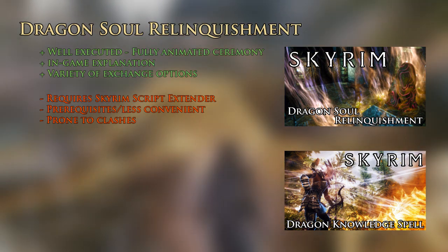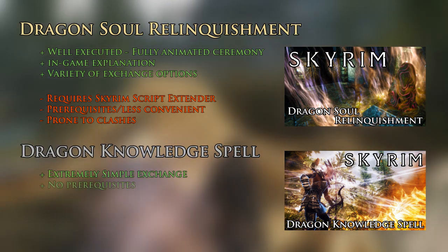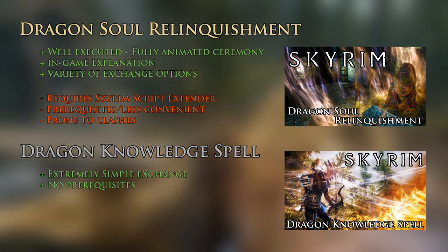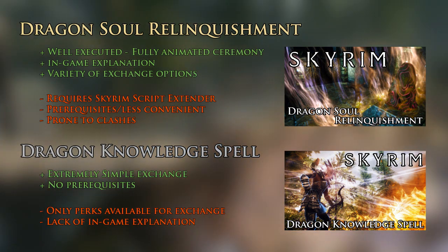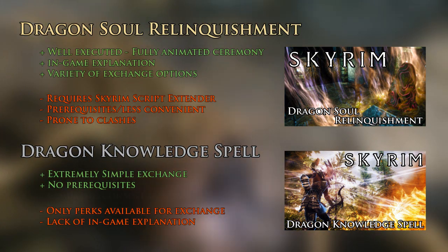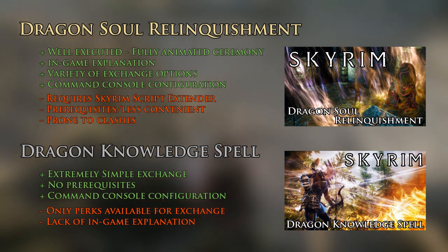Which is actually one of the Knowledge mod's upsides — because of its simplicity it's very unlikely to clash with any other mods. There's also no other requirements both outside and inside the game; you automatically start with the power and using it is as easy as you could ever possibly make it. The downsides include the amount of exchange options available and the lack of any in-game explanation. Both mods get additional pros for their ability to configure in-game, which puts them above the older exchange mods that tend to use menus, which is both tedious to use and usually limits the changes you can make to the values.